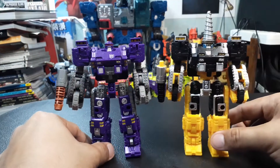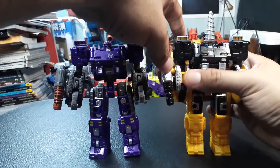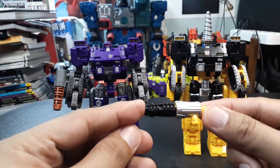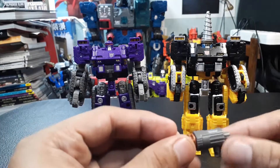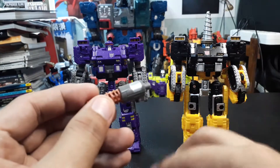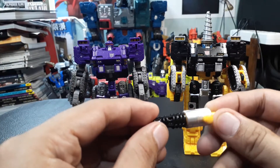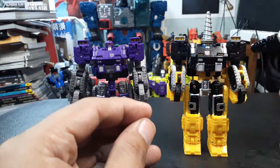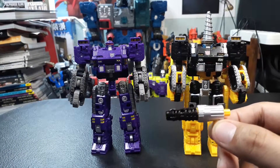There is no difference in their accessories — both come with a gun. Brunt's gun is gray and an odd bronze color, while Zatar's gun is silver and black with a yellow handle. It's mostly yellow plastic with paint apps of silver and black.